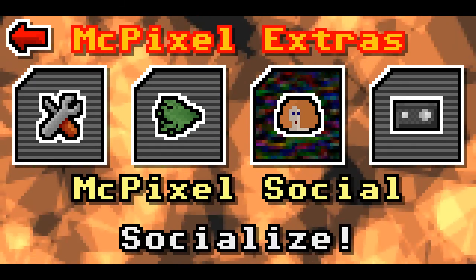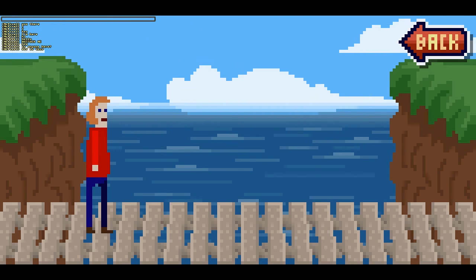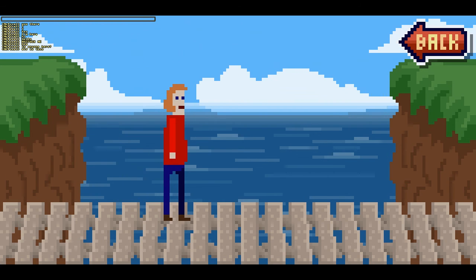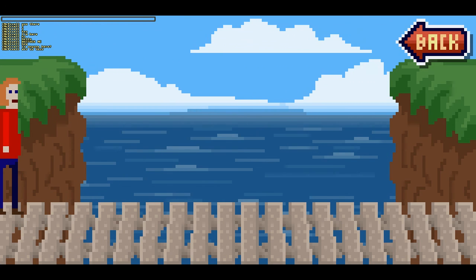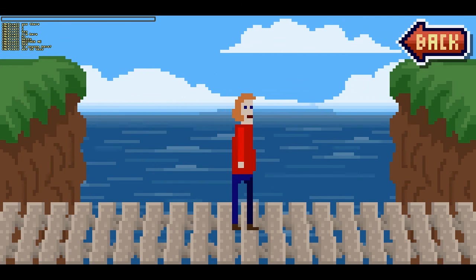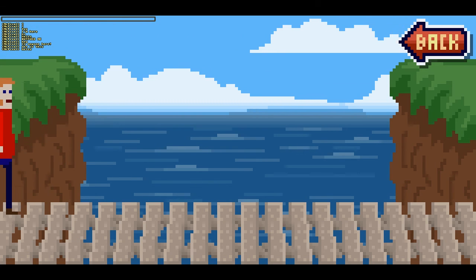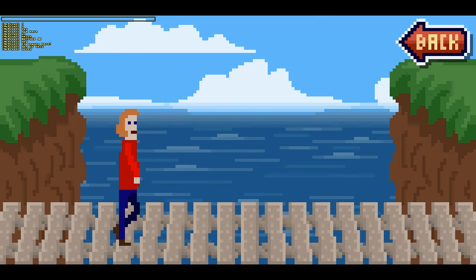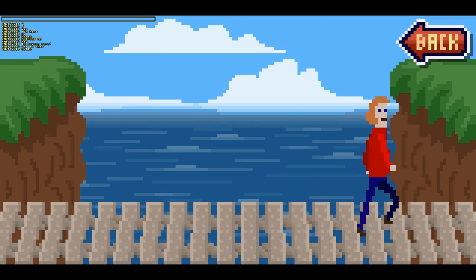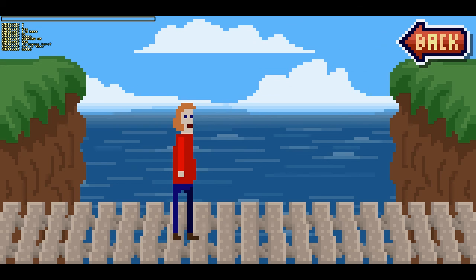So this is McPixel Social. It drops you into an area and loads up a chat. I'm not even sure if other people can chat, because you can see there's other people who have said stuff. But I don't know if all that's already been put in the game or whether you can actually chat with people. So you can see I can chat and it'll appear, but I don't think anybody is actually here. So I don't know if that's just random text that's been put in.